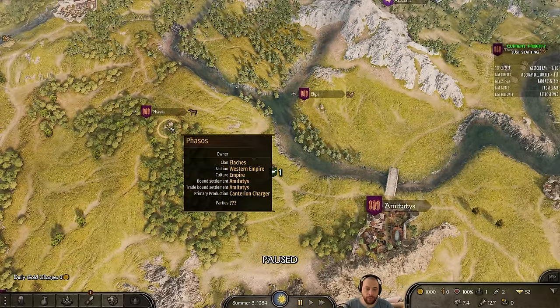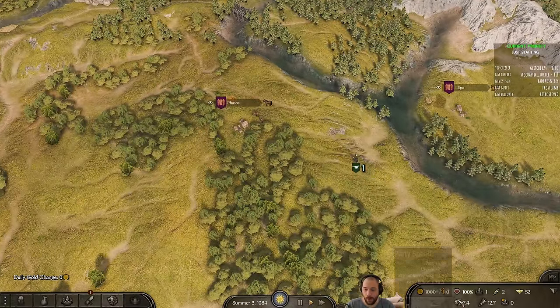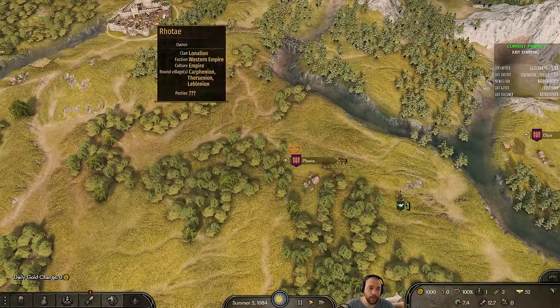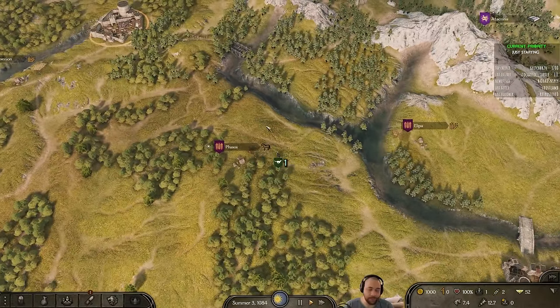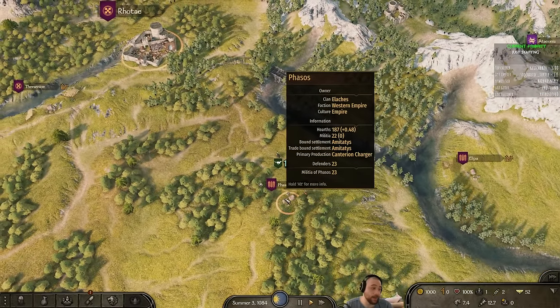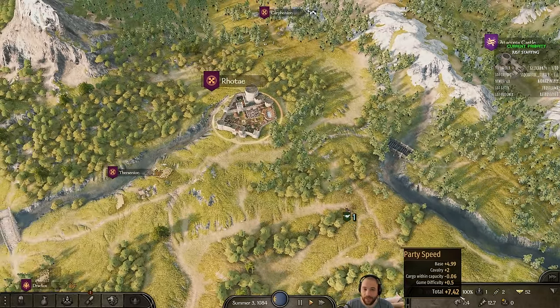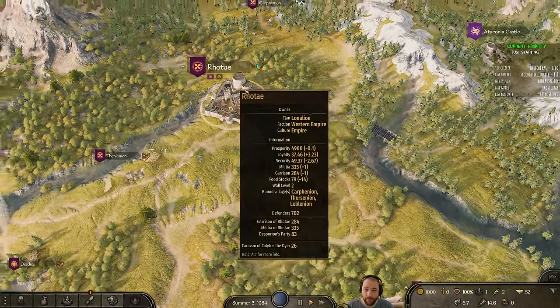A nice thing to own is a bunch of horses, but if you don't have troops in your army to control the horses, you get a herding penalty. So if I bought a bunch of horses right now as a trade good, I'd be stuck herding them and it would slow down my party speed. It's best not to do that until I actually have party members.